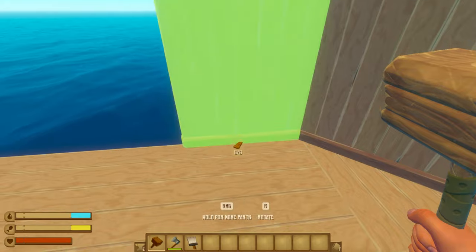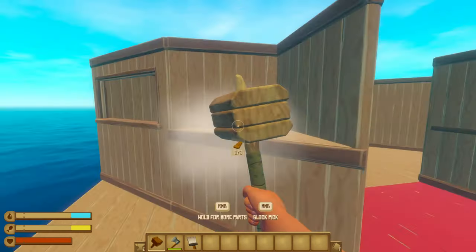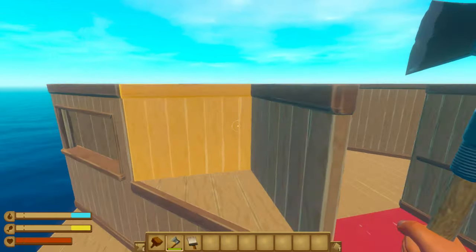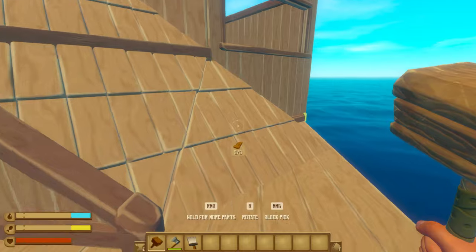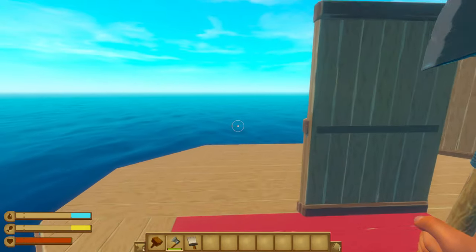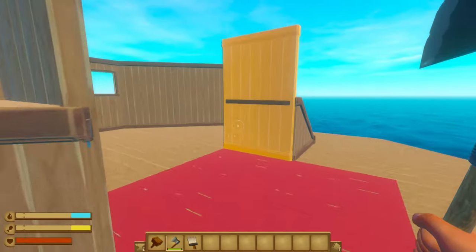Obviously we're going to have to do the same to this side as well — two walls, a half wall. That is now our entrance to our little cubbyhole. We're just going to put some roofs right here, make some little steps. It looks really good. It also blocks off my little triangle, but I'm going to leave this one open over here.